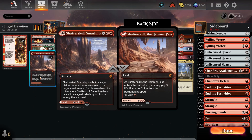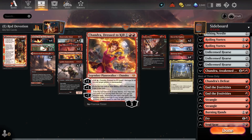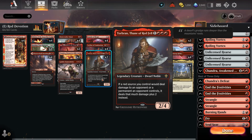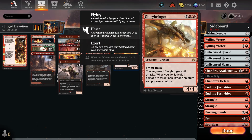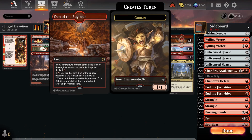Key upgrades: replace Spikefield Hazards with Shatter Skull Smashings, swap Wily Goblins for Eidolon of the Great Revel, add Bonecrusher Giant, lean more into Chandra's Dressed to Kill, keep the Chain Whirlers, and add Torbrand — a fantastic card that when combined with Eidolon or Goblin Chain Whirler does massive damage to close out games quickly. Swap some Pugilists for Glory Bringer, a throwback card that's excellent in the devotion shell. Keep Ember Cleave.